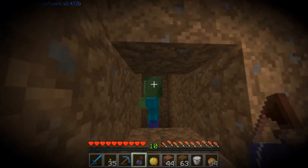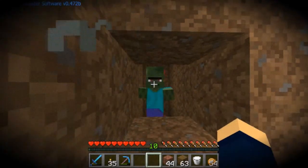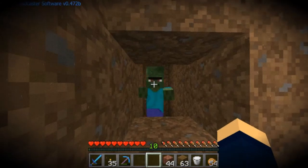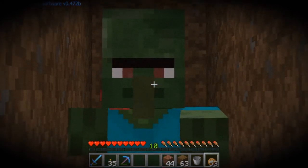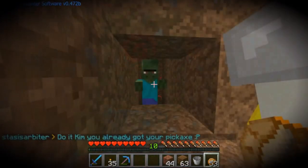Throw the weakness potion at him. He could pick up, but he won't pick it up. Feed him an apple. Yikes. Cringe at the painful sound of that. Watch him twitch, writhe, and wiggle in pain.